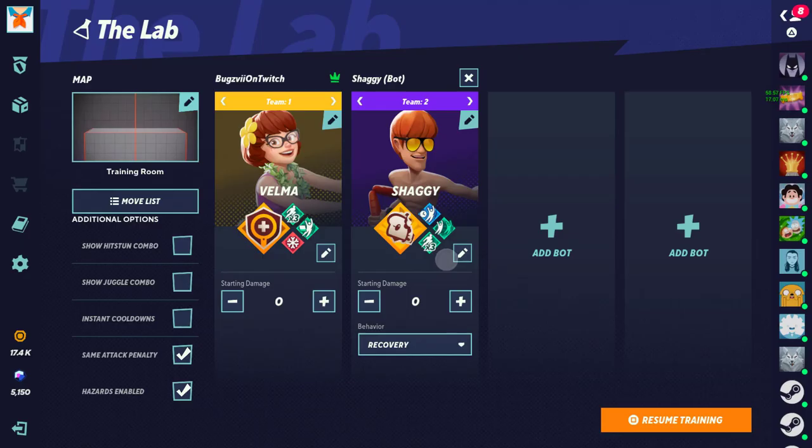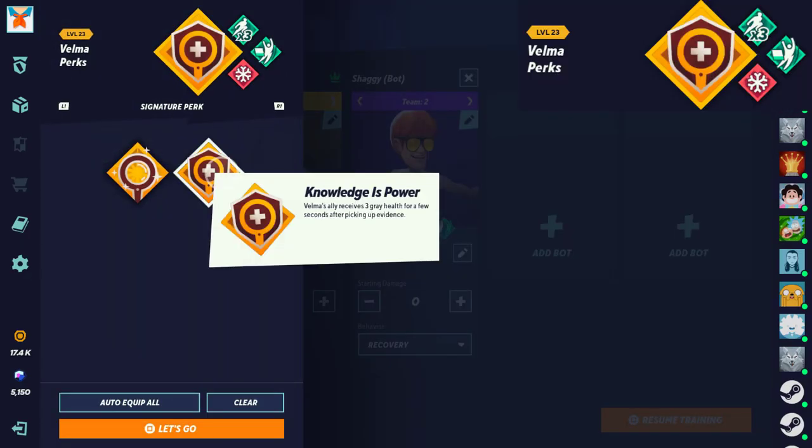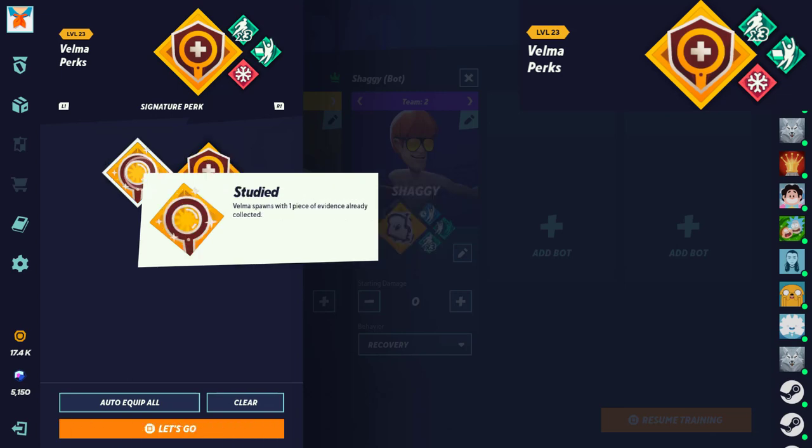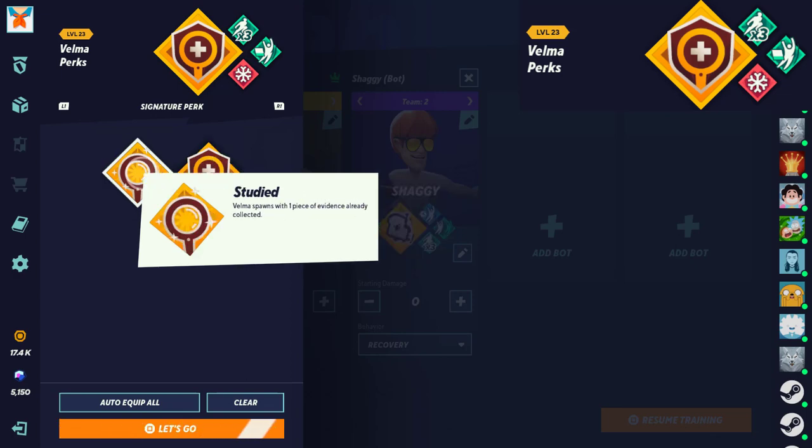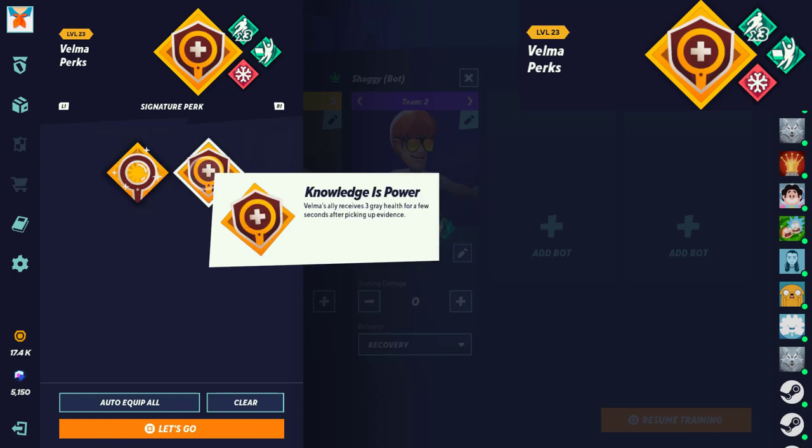Next we have Velma. In twos, the best perk is when your ally goes for your evidence, they get 3 great health for a few seconds — amazing. The other perk where you spawn with extra evidence is pretty awful but it's the only perk you can use in ones. In ones, use spawn with extra evidence. In twos, always use the ally great health perk — no matter what. There's no reason why you should spawn with extra evidence versus giving your teammate great health.